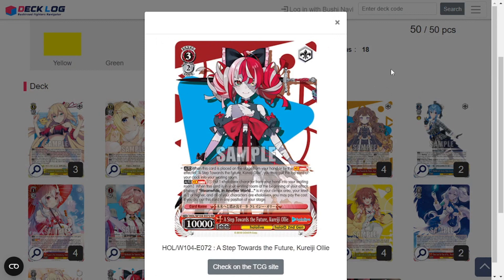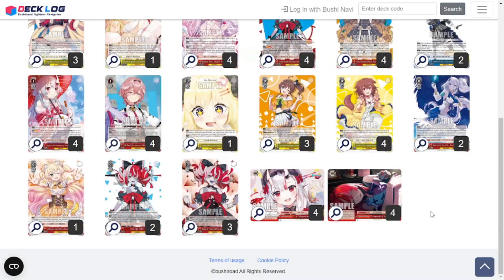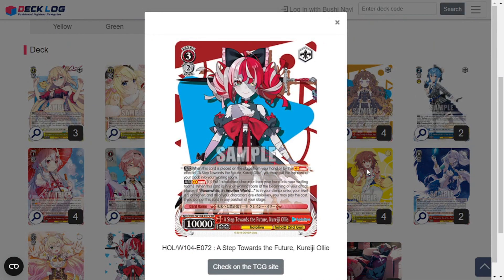Now the backbone of the deck — A Step Towards the Future, Kureiji Ollie — is a 3-2-10k. When she's placed on stage from your hand or by the effect of her own effect, you can heal one from your clock to the waiting room. When this card is in your waiting room at the beginning of your attack phase, if you have her Salvage Trigger in your Climax area and your level is 2 or higher, all of your characters are Hololive, you can pay one, pitch one, and summon this card to any position of your stage. She gets to summon herself back. She's a zombie, so she's coming back from the dead — it makes sense thematically, and it makes for a very interesting interaction.